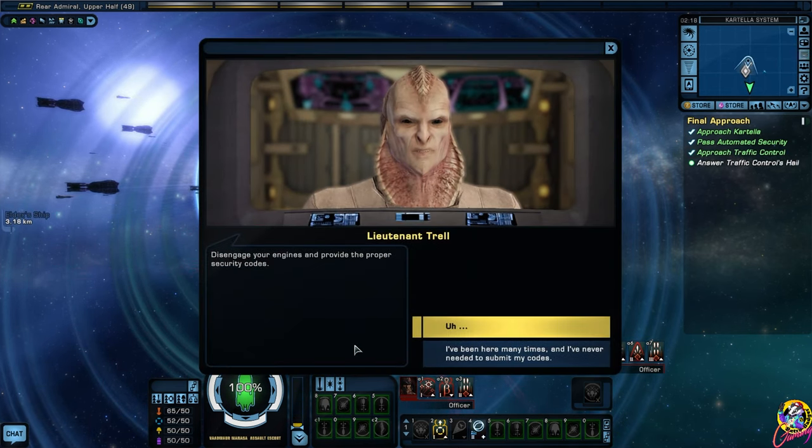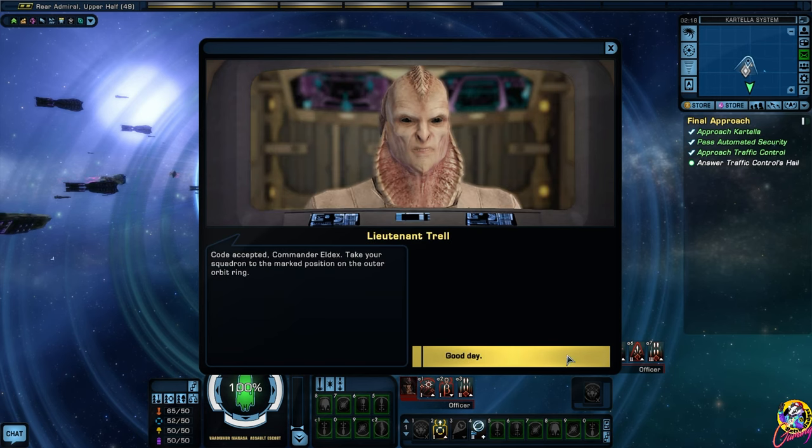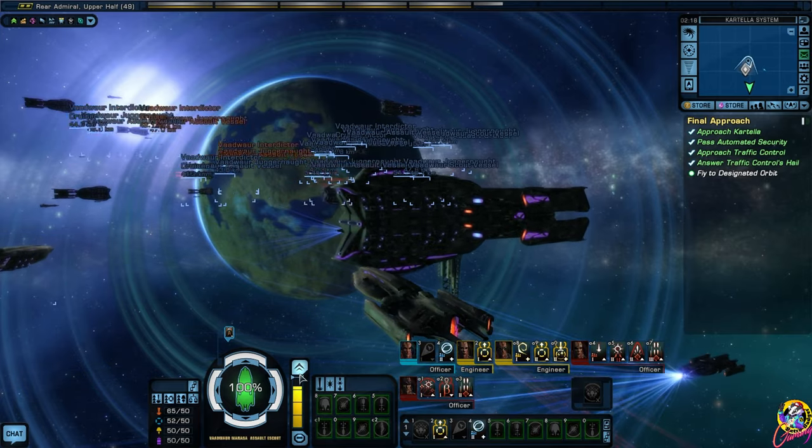Disengage your engines and provide the proper security codes. Verification code alpha 4742. Commander Eldex and squadron report - do not make me late for the meeting. Right away, commander. Code accepted, Commander Eldex. Take your squadron to the marked position on the outer orbit ring. Good day. Oops, I went up to full impulse - naughty me.